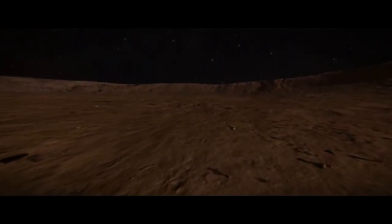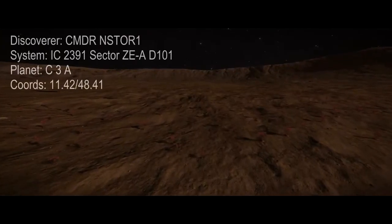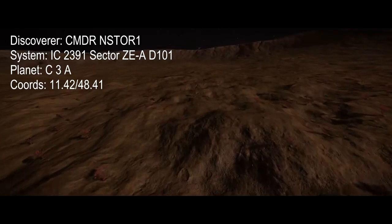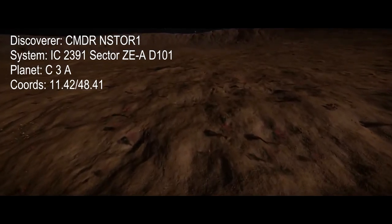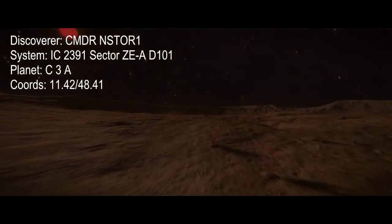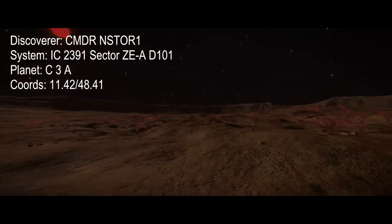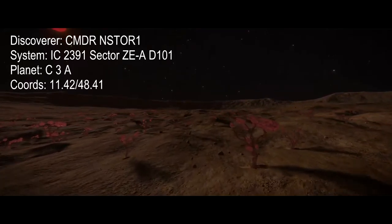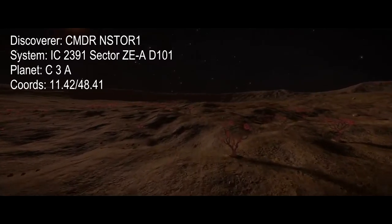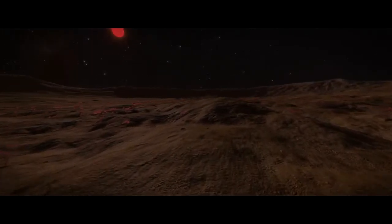Next up we've got Space Trees. Credit goes to an Xbox commander whose name I have given up trying to figure out — but kudos to him for finding these. They are located towards the center of a rather large crater on a planet inside one of the systems Ramtas sent us out to when searching for the Guardian Ruins. The field itself is about one and a half square kilometers, give or take, in size.